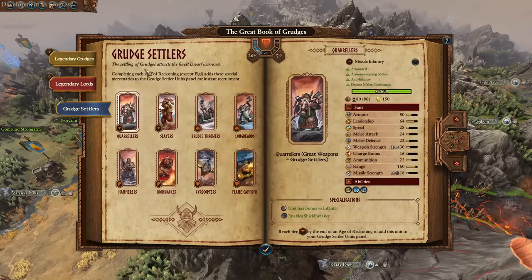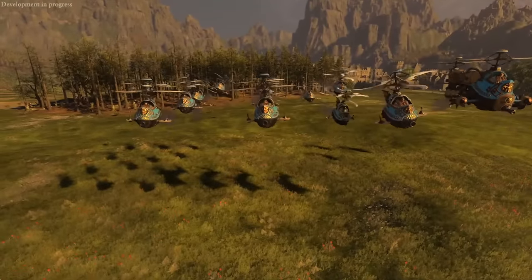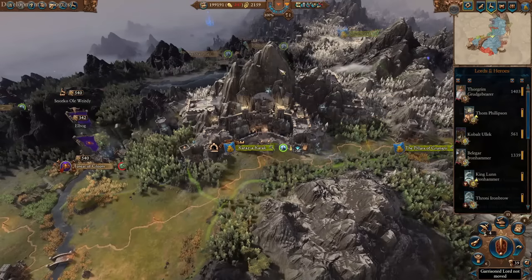These are all the grudge settler units. Gyrobombers are now 4 entities instead of 1, and Gyrocopters are now 12 instead of 4, making them a force to be reckoned with. There's been an insane amount of changes overall.